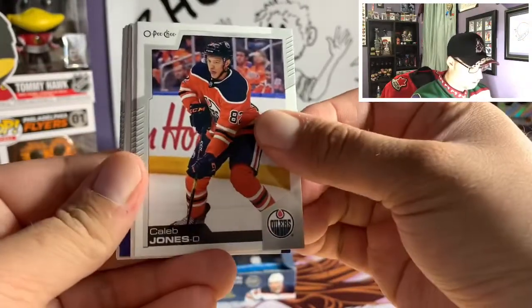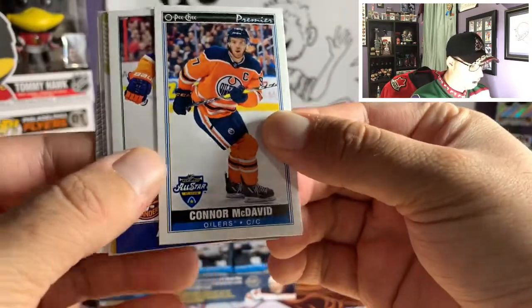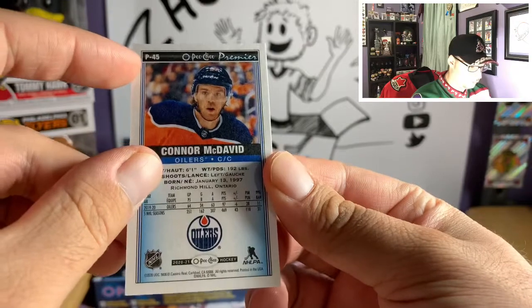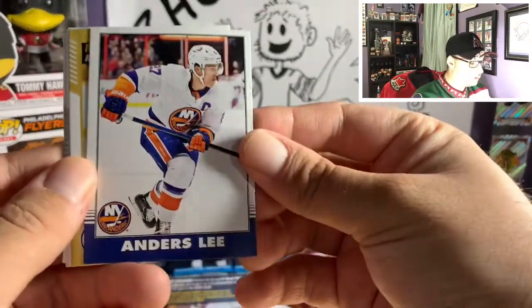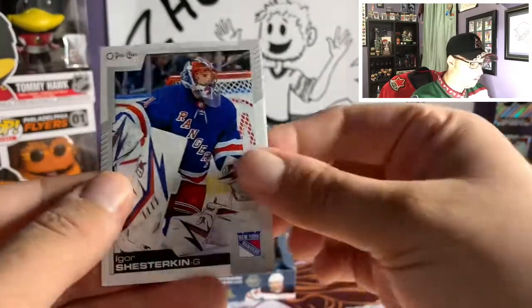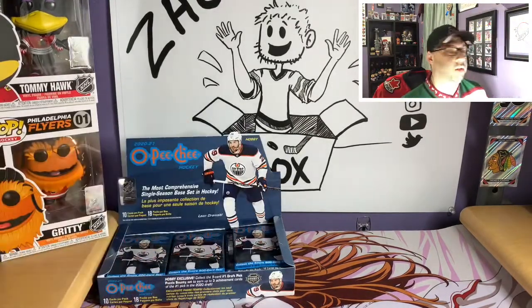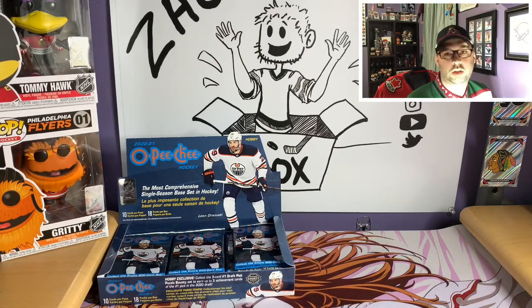Pack four: Anisimov, John Carlson, Caleb Jones, Jordan Eberle, and a Conor McDavid All-Star Tall Boy — that's probably a short print based on the 'SP' marking in the corner. Still a nice Tall Boy to get. Anders Lee retro, marquee legend Wayne Gretzky off to the side, Brandon Suter, Kyle Clifford, and Igor Shesterkin. In terms of base cards I'm looking for — Quinn Hughes second-year cards are definitely on my list.